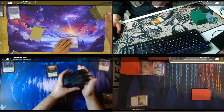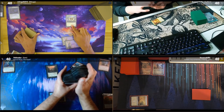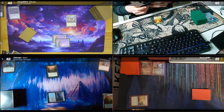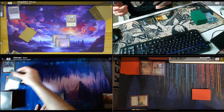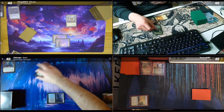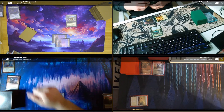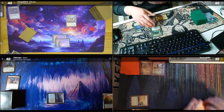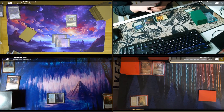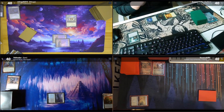I'll drop Plains and tap to pass. On my turn I'll draw, play a Forest, tap my Path of Ancestry for blue and my Forest for green, and play a Growth Spiral. I'll draw a card and put down a Cavern of Souls choosing Frogs. Then I'll tap a colorless and play a Codex Shredder and pass.